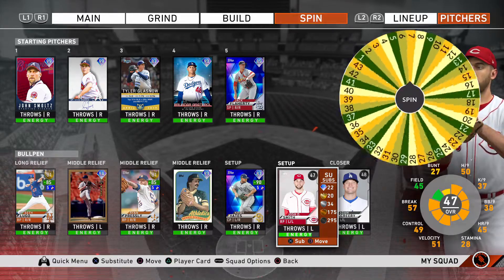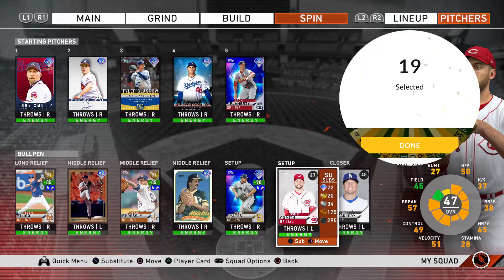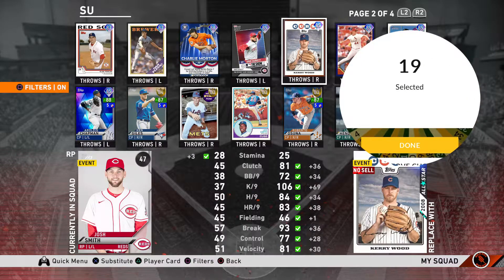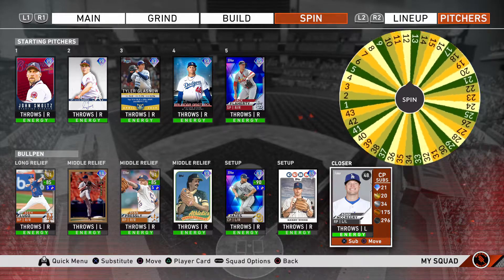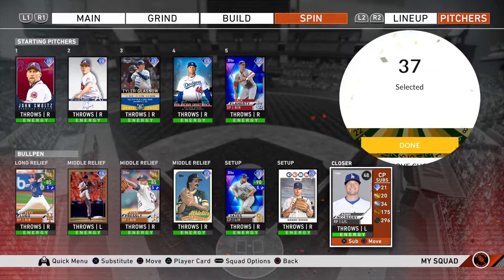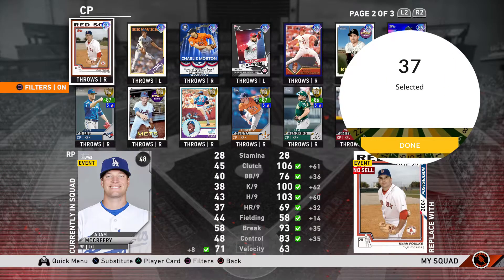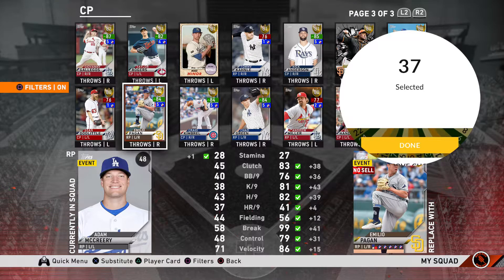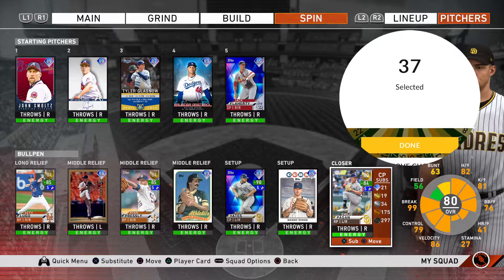Two more bullpen slots to go and honestly the bullpen is looking pretty good so far. Spin six lands on number 19 — 85 Kerry Wood, who was a staple in my bullpen earlier this year. The last bullpen slot goes to number 37 — Gold Emilio Pagan. So we've got an okay bullpen. I would have liked another lefty, but Billy Wagner should be able to get it done if we get into a sticky situation.